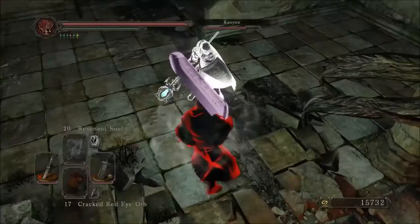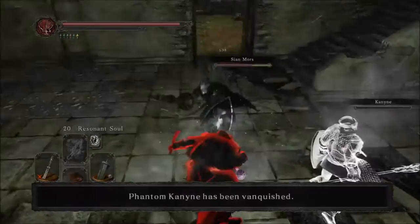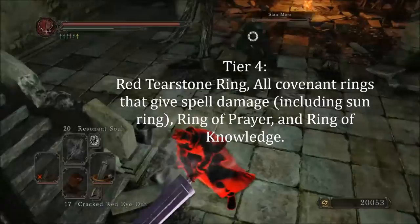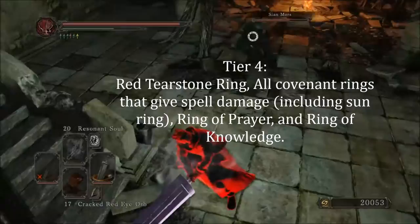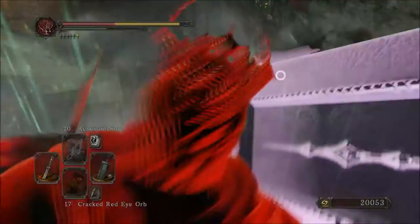As far as I'm concerned, the Giants Ring is in the same category as the Stone Ring. The +2 version of the Giants Ring gives you 30 poise, and I'm just not too sure how useful that is. It's time for the last tier. Tier 4 is going to be the red tier: Stone Ring, all of the Covenant rings that give you damage to particular schools of spells besides the Abyss Seal, and then the Ring of Prayer and the Ring of Allerge. Ultimately, I just don't think any of these rings are really worth one of your ring slots in PvP — you can just level up stats to make up for not having the ring and use something more beneficial.